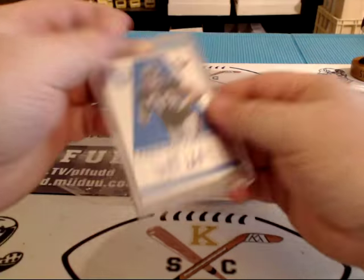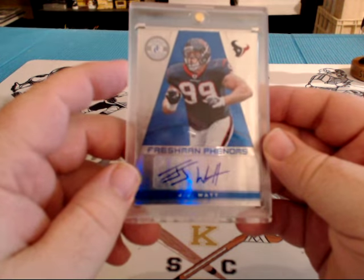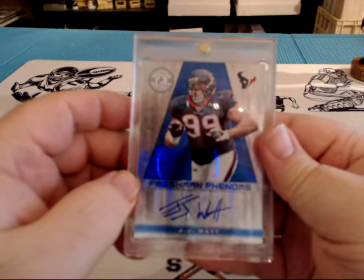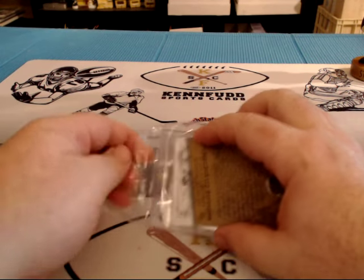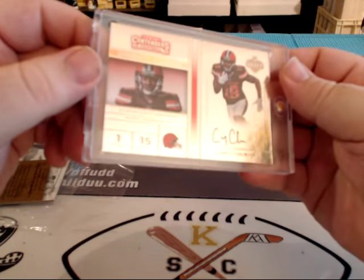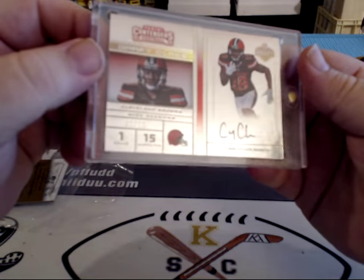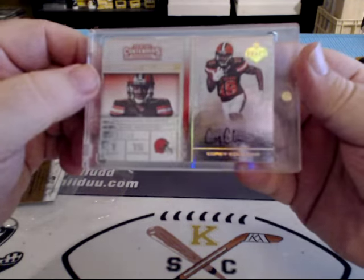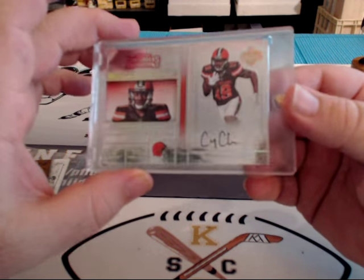Alright, here we go — last two hits. Rookie autograph, Freshman Phenoms, J.J. Schwatt, 36 of $2.99. And the last hit of the break — 2 of 16 draft class, Corey Coleman, 2 of 16 draft class. That's the gold parallel, numbered to 16.